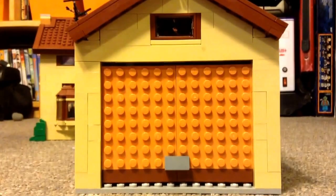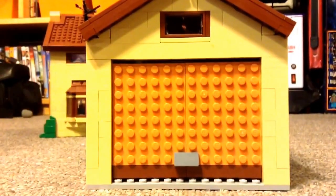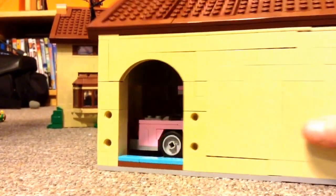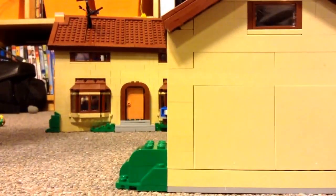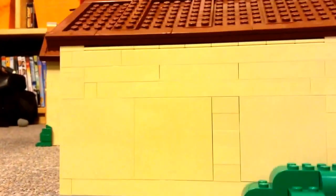Okay guys, now we're moving on to the garage. As you can see it detaches from the house like I said earlier. Here's the front of the garage. Here's the side — and as you can see, you got a little sneak peek of what's in there. Now we got the back, and now you've got the other side and the back.